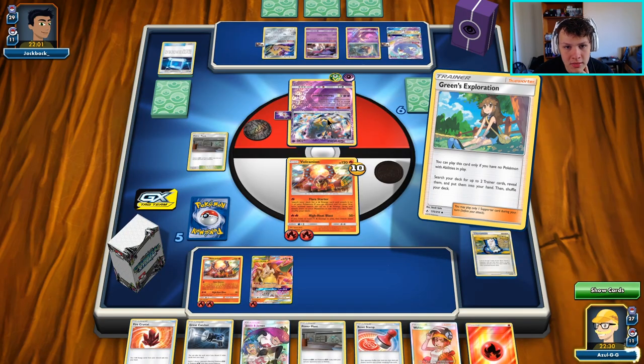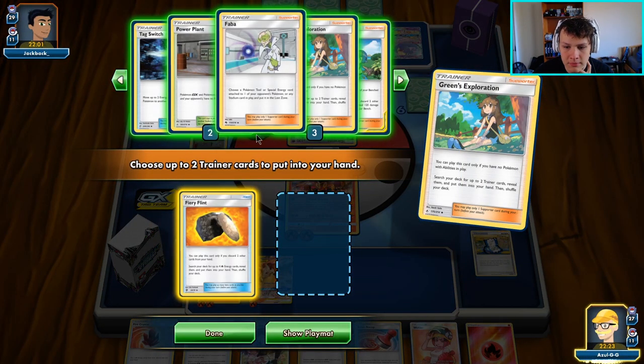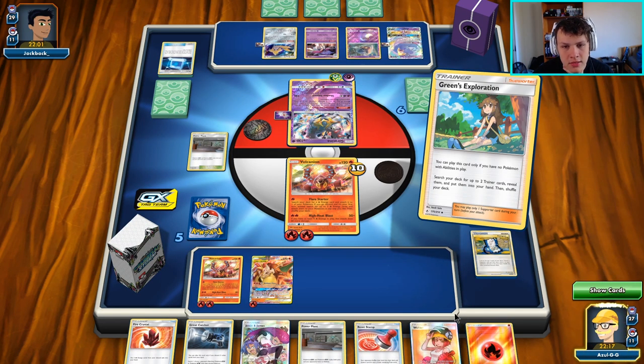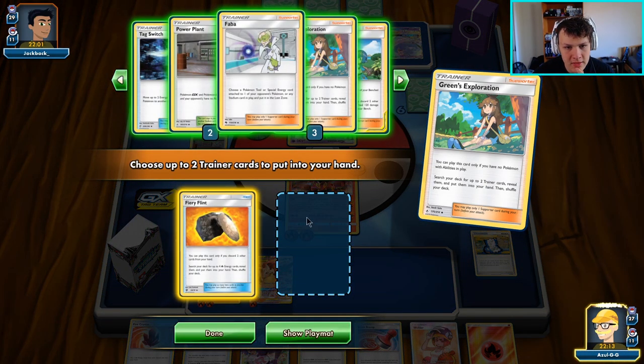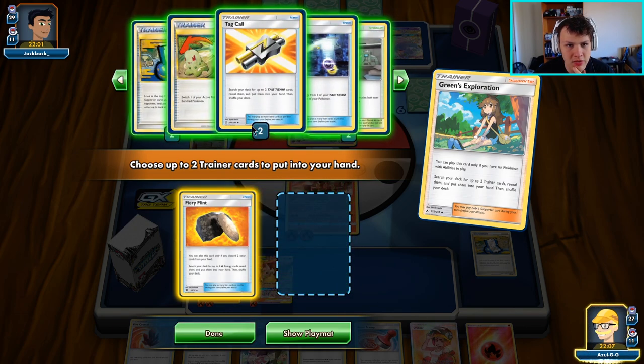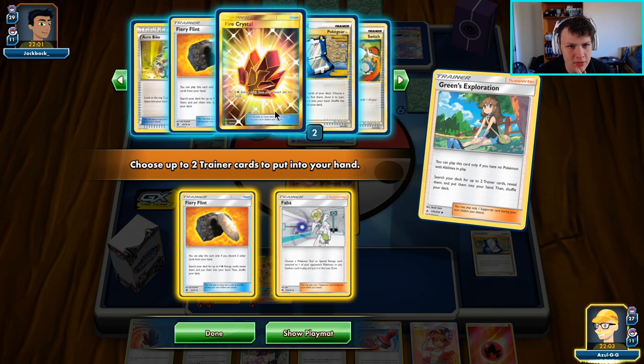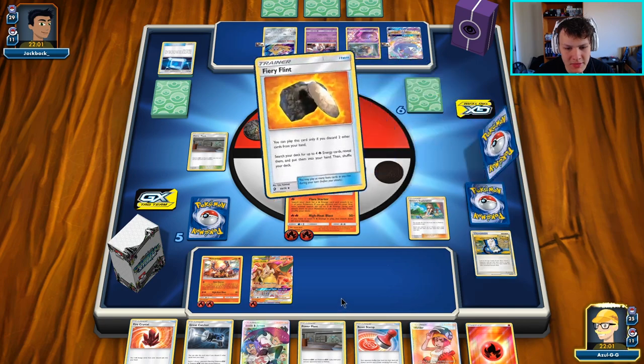Getting rid of the Escape Board on the Jirachi would also be good — but I wouldn't be able to play the Faba for a couple turns. I'm kind of torn on what to grab. Let's go Flint and Faba and see how it works out.